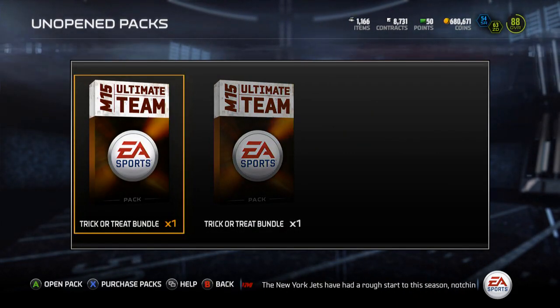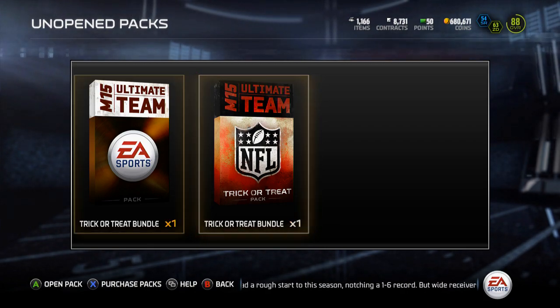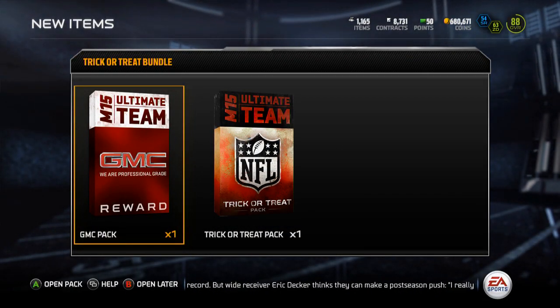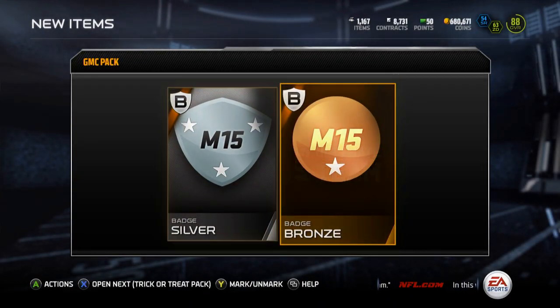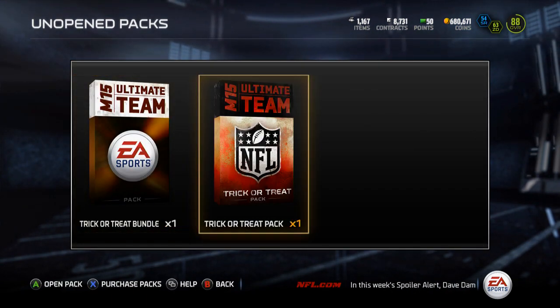Let's get into these two different trick-or-treat bundles. I'm not sure what the difference is between them, but we'll open this one first. You can pull elite players in these — and somebody pulled Patrick... what the heck!